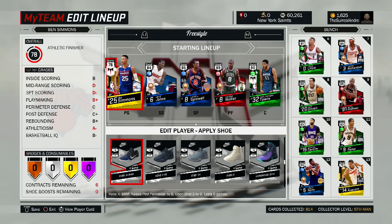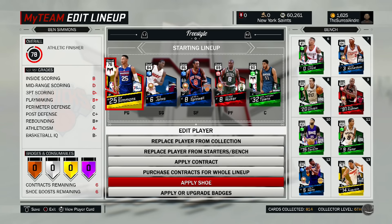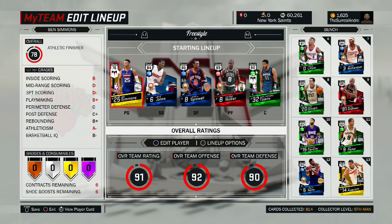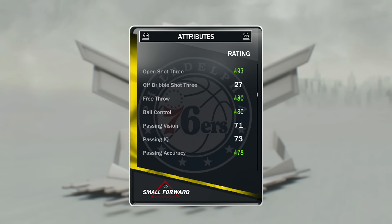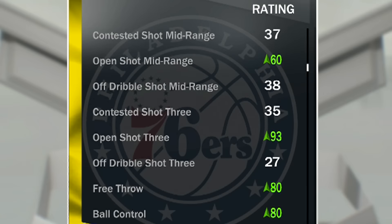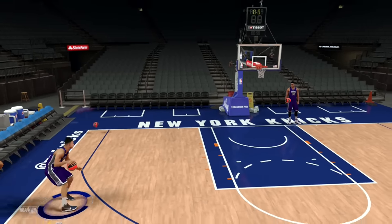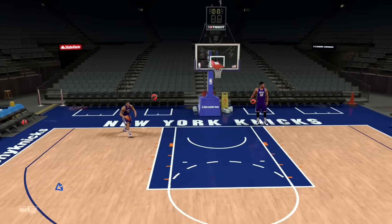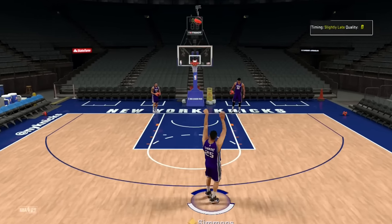I personally like to use the Kobe BHM 11s — those are the silver ones. It gives a plus six three and a plus six post fadeaway. When you have the duo on him with KAT, his three goes up to like a 70 or a 76. But look at this — when you add the shoe to him and then go to his player card again, go down to his three-pointer and see what it says: 86 driving layup, 90 open shot three. Shoutout to my boy Ambush because he was the one that actually made a video on this first.